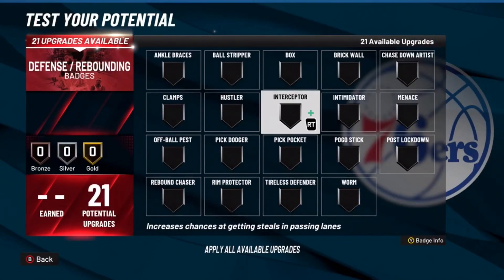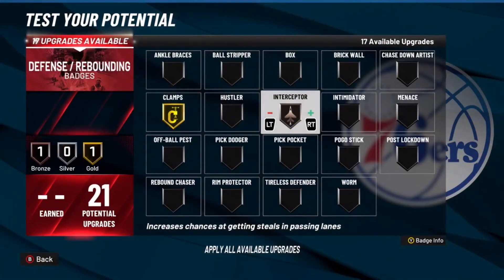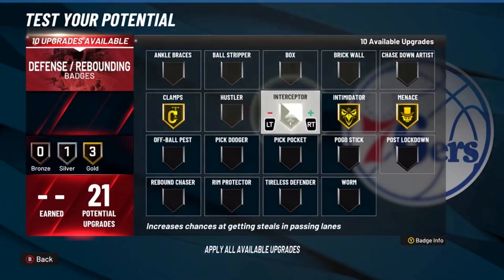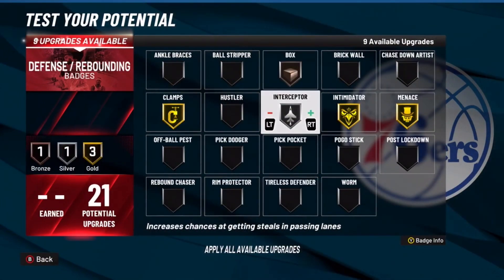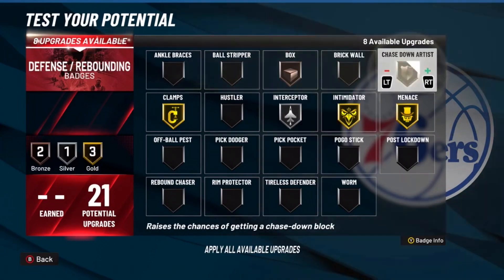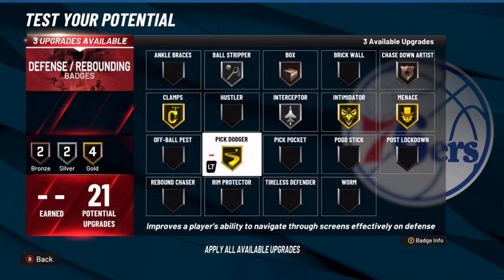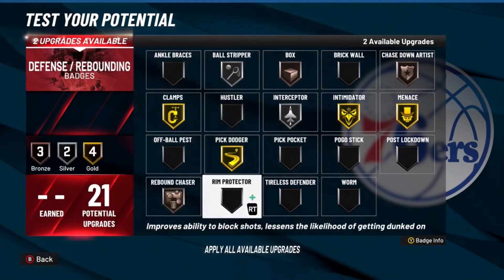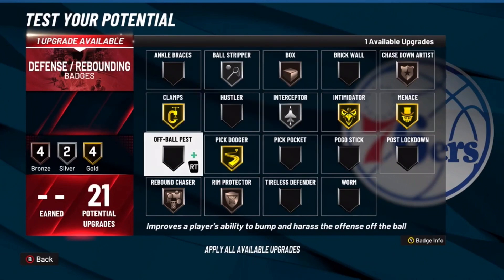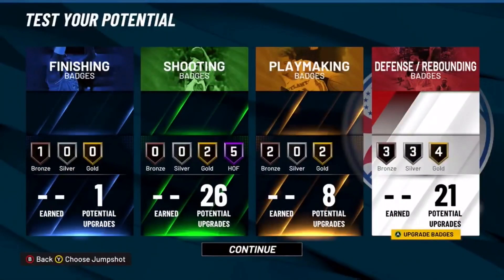For the defensive and rebounding badges: Gold Clamps, Gold Intimidator, Gold Menace, Silver Interceptor, Bronze Box (very underrated on a lock), Bronze Chase Down, Gold Pick Dodger, Silver Ball Stripper, Bronze Rebound Chaser, Bronze Rim Protector, and then Silver Chase Down for the last slot. And that is the build.